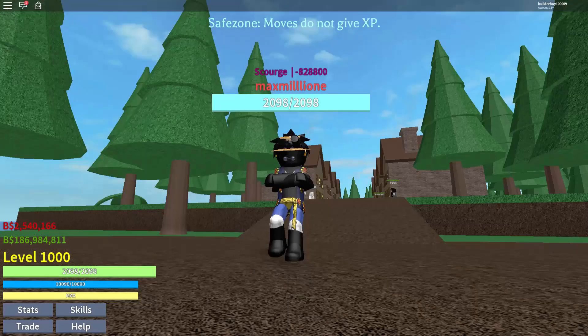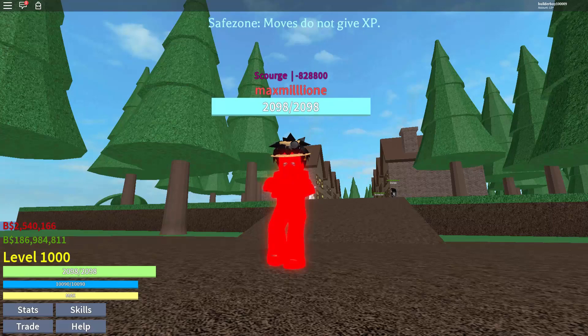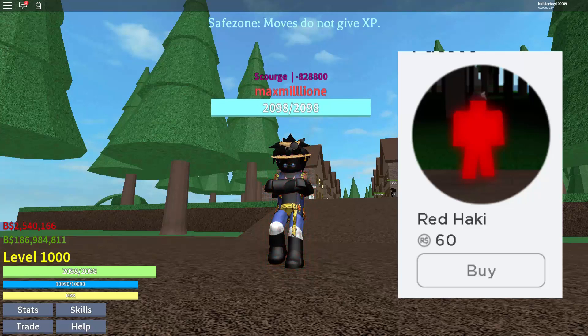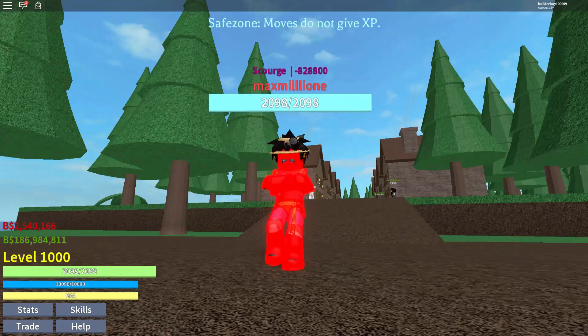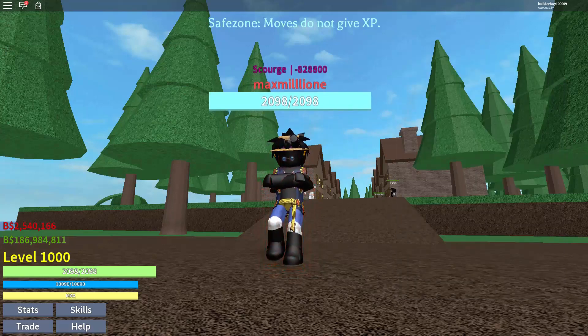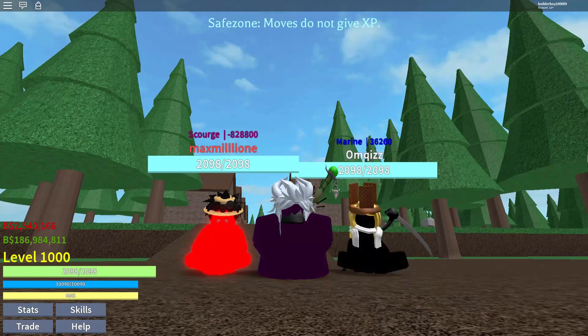This is how the Red Haki looks like. It's kind of cool but it is too bright for me. I prefer using Purple Haki — it's much cooler. If you want to get Red Haki, you need to have a Game Pass which you can only buy in the store. But if you want it, just go ahead and buy it. You also need the same requirement: 10k style level of Haki.